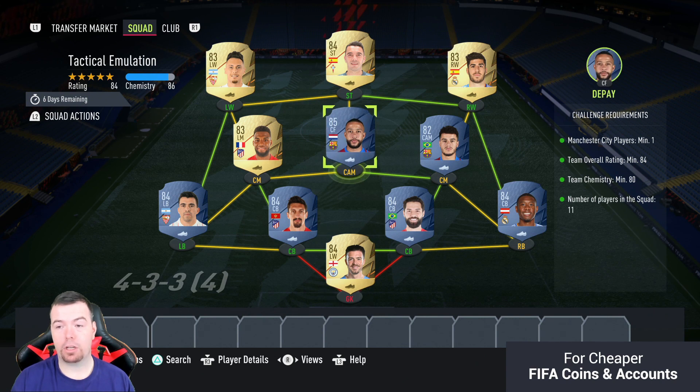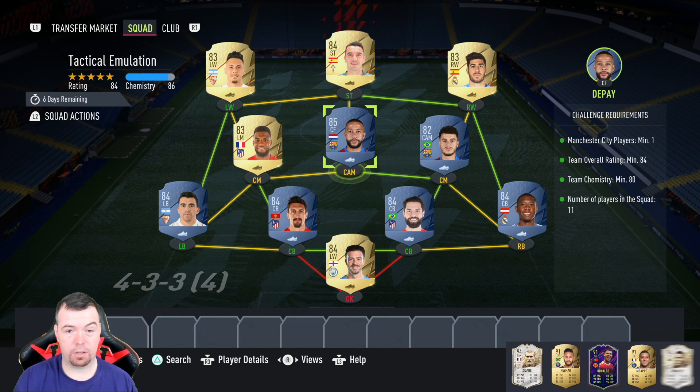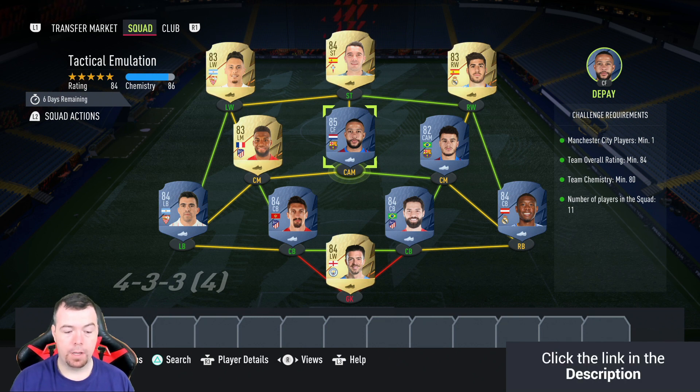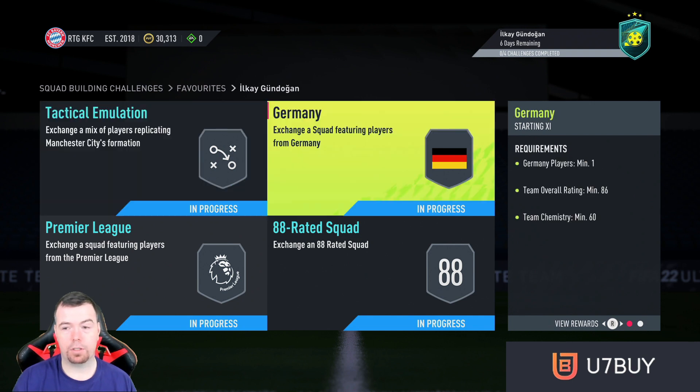A lot of players are overpriced right now — especially 83s and even some 82s. 84s have gone up but are slowly coming back down. This squad is currently 34.8K to complete, so you shouldn't have to spend more than 35K. You'll get it done for less as prices drop. The reward is a Prime Mixed Players Pack, which is a 20K pack.